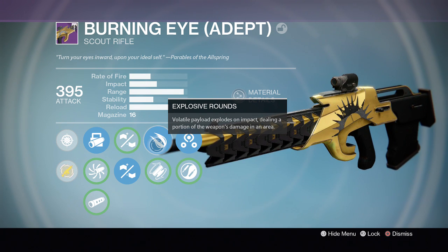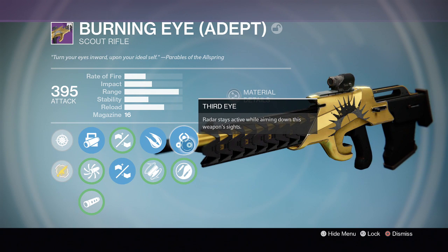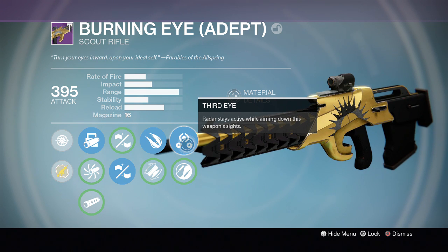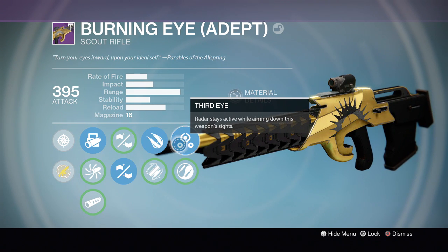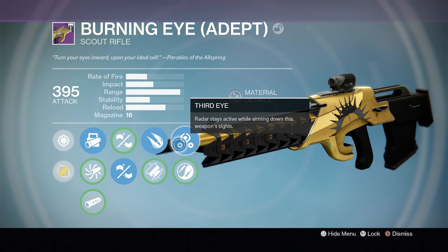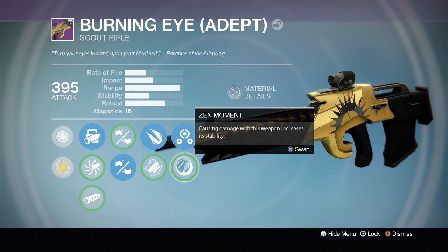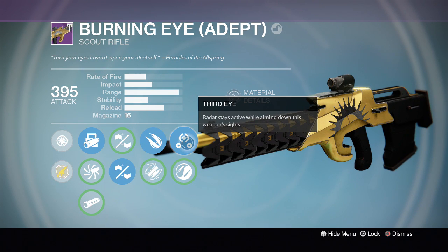If you're hitting people with precision shots and Explosive Rounds at the same time, you can pretty much annihilate them. It also comes with Third Eye — a famous perk that the Mida Multi-Tool is known for. Now that this weapon has it along with Explosive Rounds and extremely high range, it's a very good weapon. It also comes with Zen Moment, which increases stability as you cause damage, but I don't use it because in the Crucible I'd rather be looking at my radar while aiming down sights.